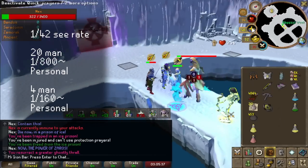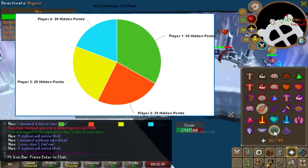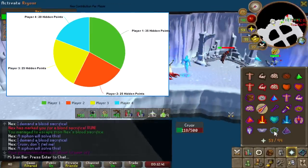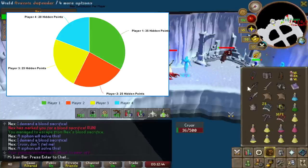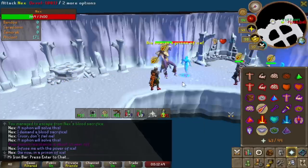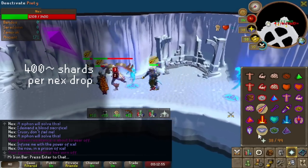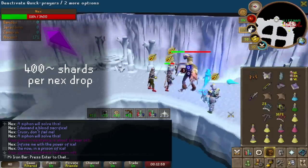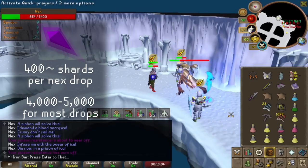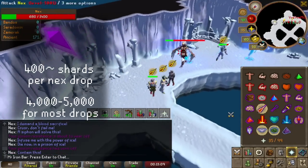Nex works similar to Raid Tuan in that team members get points for contributing to the fight out of a fixed pie. Unfortunately, you cannot see the points as they're hidden, but there is still a way to get a really good idea of your overall contribution lifetime-wise. Nahil's shards are a really close approximation to your overall point value — kill count isn't reliable. It's around 400 Nahil's shards on average per Nex drop, and around 4-5k shards to get most Nex drops. Supply costs will vary a crazy amount due to teams having so many variables, so I won't talk about it too much.